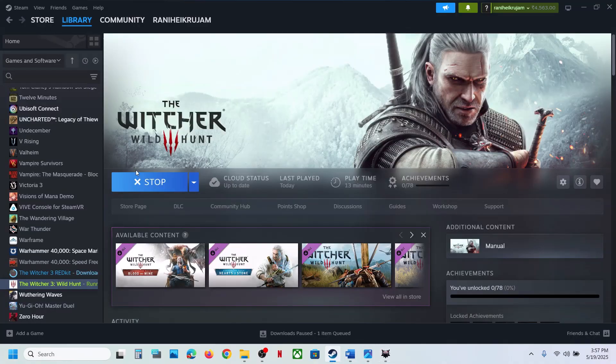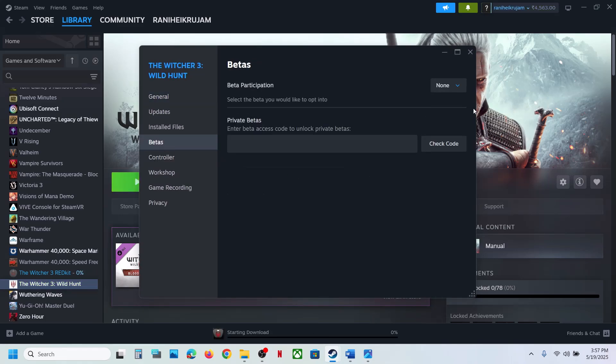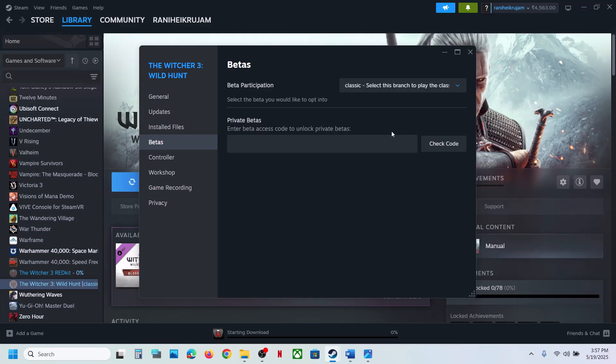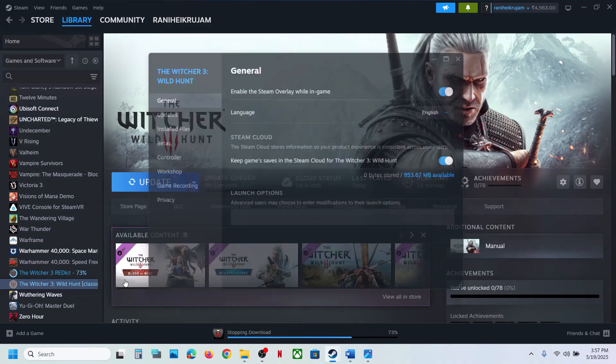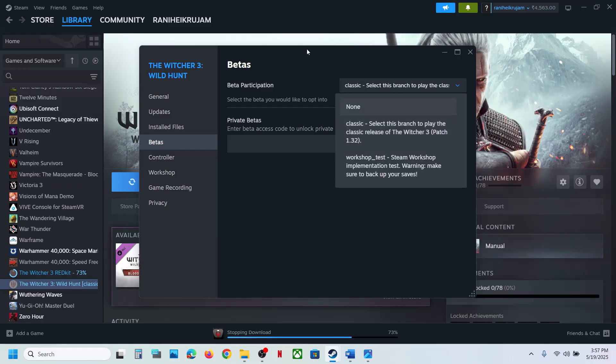Next, select the classic version in Steam. Go to Steam, right-click on the game, select Properties, then go to the Betas tab and select Classic. It will update automatically; if not, click on Update. Once the update is complete, launch the game and check. If classic does not work, switch back to None and follow the next step.